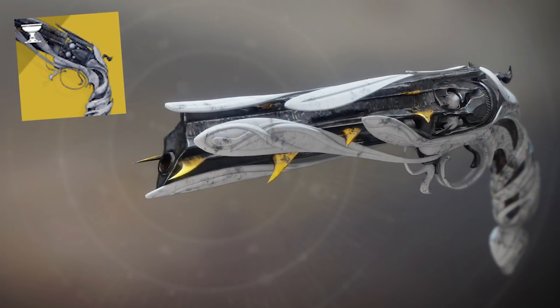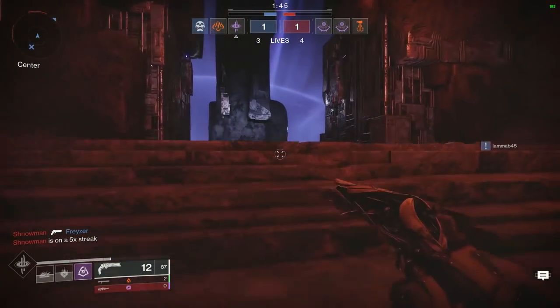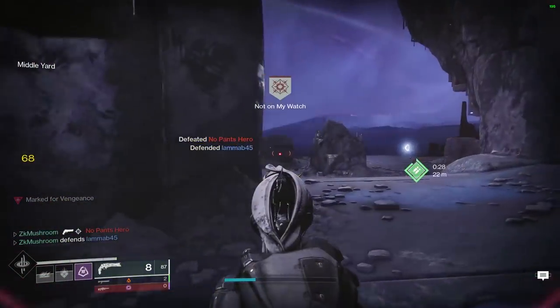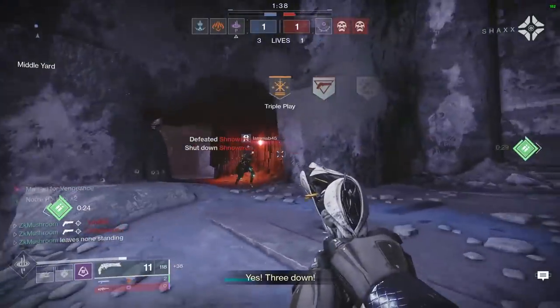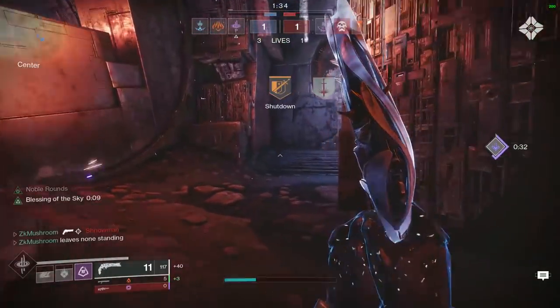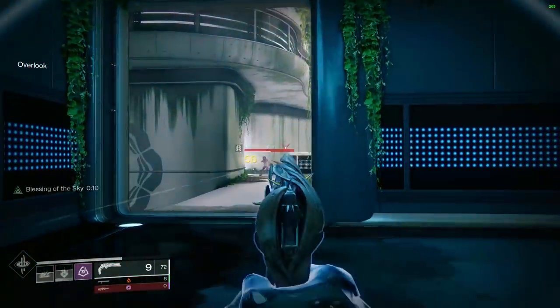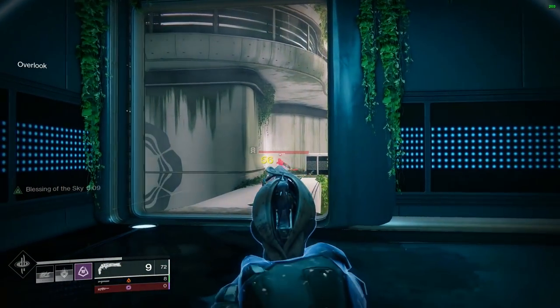Let me explain why this gun is so good now. Bungie nerfed hand cannons, so they're not doing a lot of damage at long range. But with Lumina, as soon as you get a kill, you collect a little ball, give it to a teammate, and you get like a rampage or kill clip — increased damage. And that's actually going to increase your range on the hand cannon, letting you kill someone from a further distance.